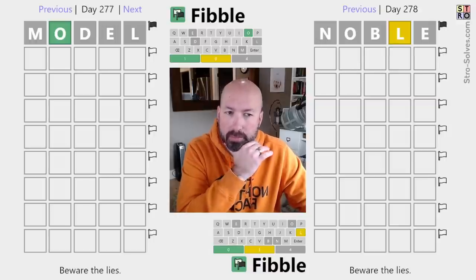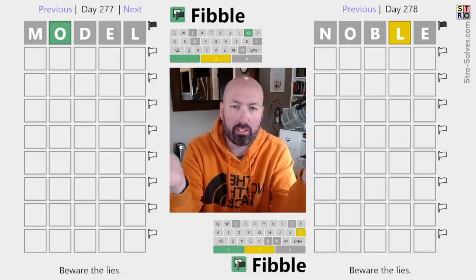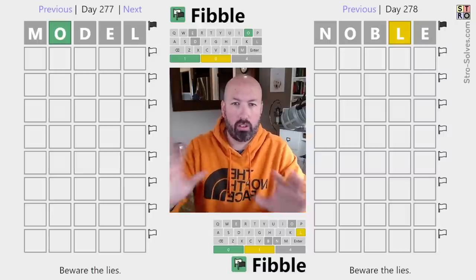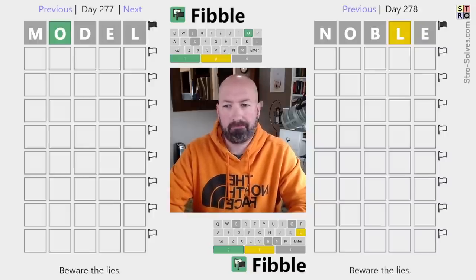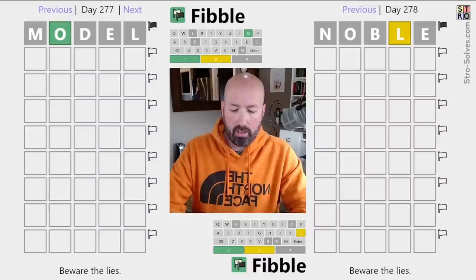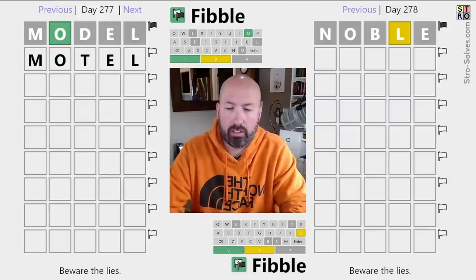I definitely want to do a word that repeats the O, E, and L. Sometimes I try to use a valid guess for both, but obviously I can't do that here. So we're going with normal Fibble strategy. We could do something like MOTEL — that's good for one puzzle and not terrible for the other. It still repeats three of the letters and has a chance for some contradictions. Let's try MOTEL.